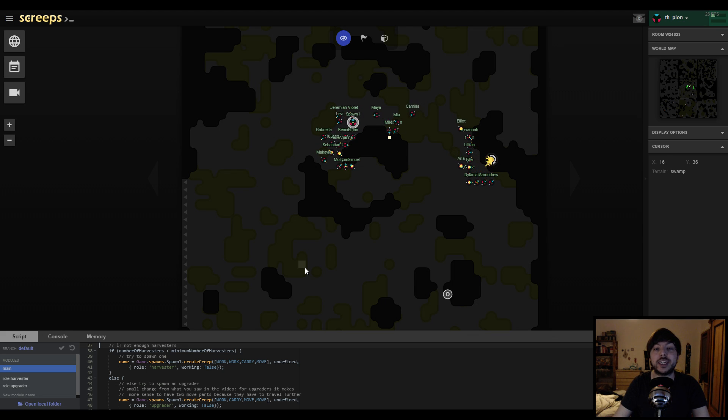I'm THPine and welcome back to my Screeps newbie guide. Today we're gonna talk about building things. My colony is doing rather well — it's pretty healthy, a lot of creeps, they're doing a great job spawning more creeps and upgrading the controller. Now that the survival of the colony is secured, the next step is to improve the colony and we do so by building structures.